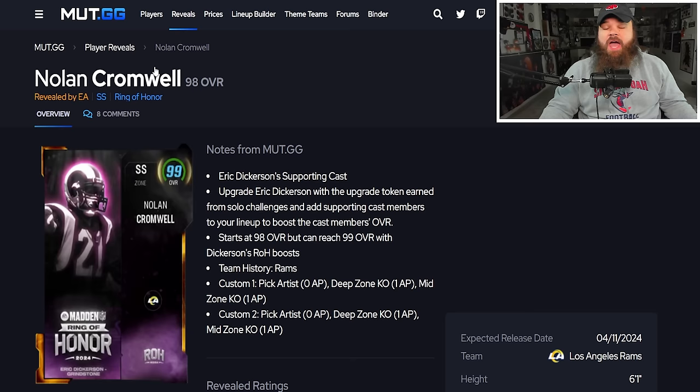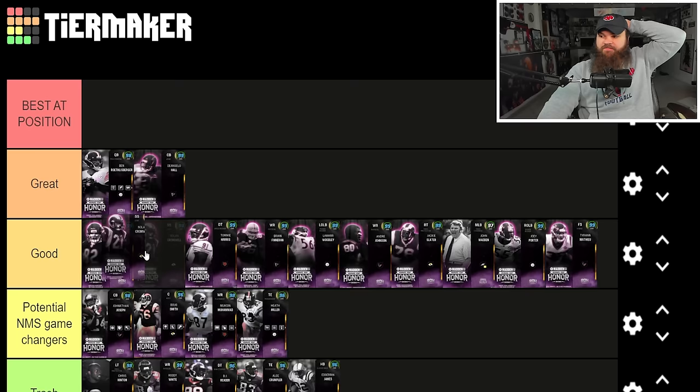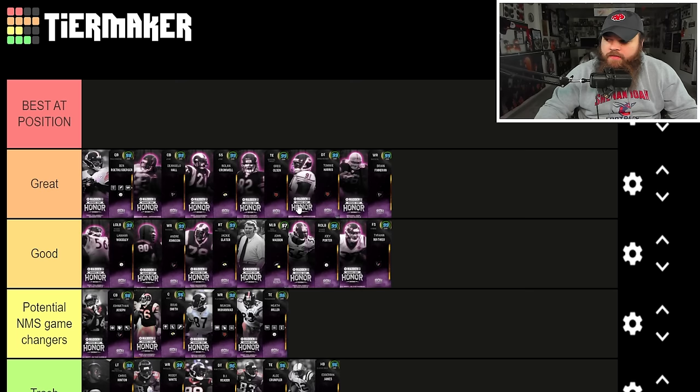Nolan Cromwell is 6'1" with 97 speed, 98 zone coverage, and 90 man coverage. He gets Deep Zone KO and Mid Zone KO for 2 AP total — a strong stack. After reviewing everyone, I'd group Brian Finneran, Greg Olson, and Tommy Harris together in the same good tier. D'Angelo Hall and Big Ben remain above them — they're better than most of the 98 overalls covered.